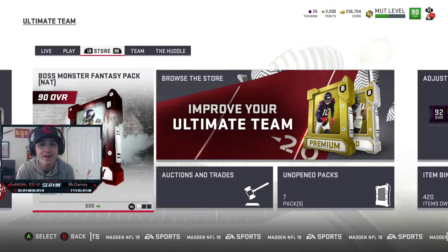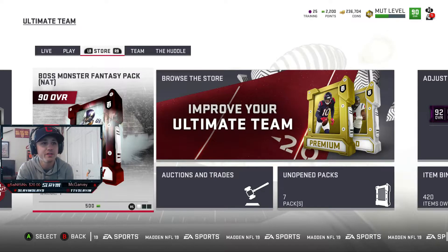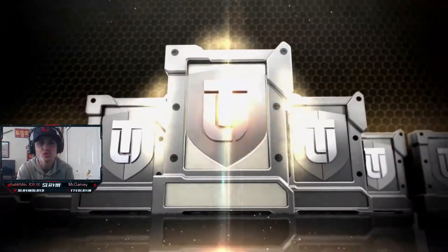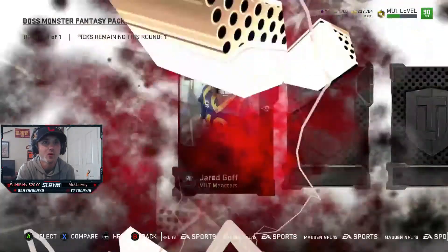This is the pack I like right here — the Boss Monster Fantasy Pack. For 500 points you can get a monster that you want. The person I wanted was Anthony Barr. Let's go and open this. We're still going to open up some packs but I'm going to use sports coins and stuff like that instead of blowing real money on it.